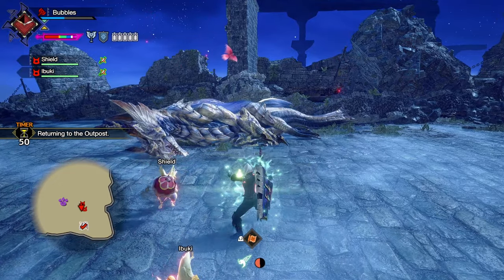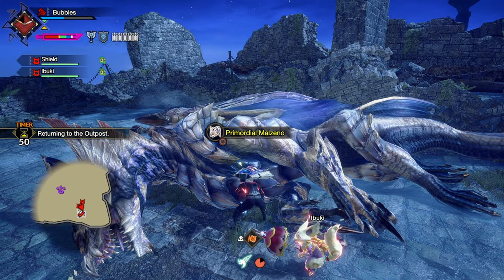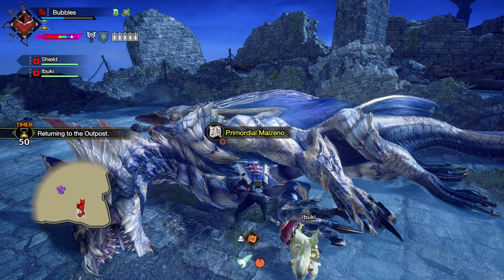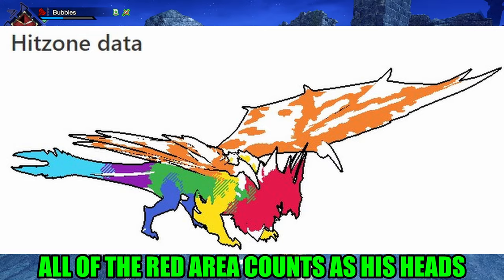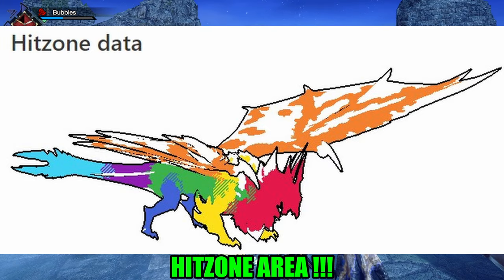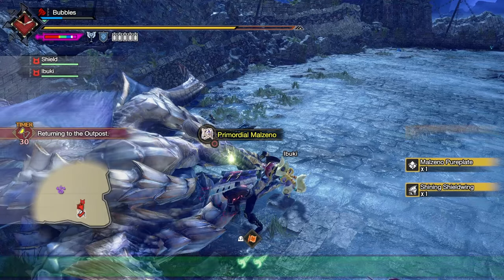There you go — Primordial with Spinning Slash. I definitely prefer to just do that with SAED. You absolutely decimate the front of his head, because the SAED lands roughly on his face — all of it, pretty much. His head is obviously the full range of his neck here, so it's got very, very juicy elemental hit zones for SAED.